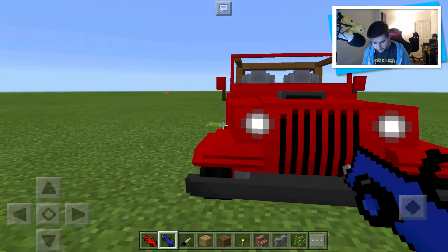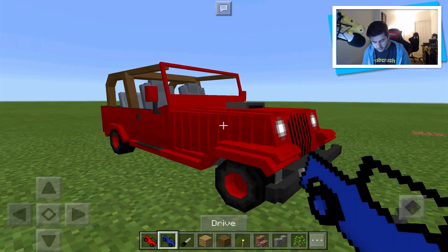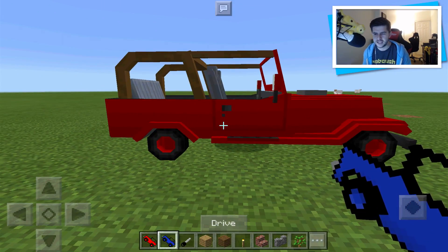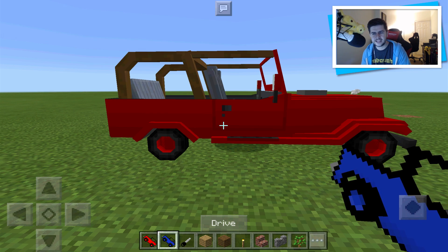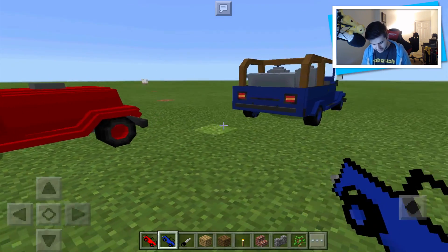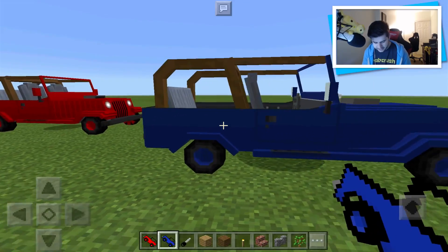Something cool about this add-on is when it's night time, the lights will definitely light up as well. So if you guys just want to drive into a desert at night time, you can definitely do this. These are like the cars you would definitely see in something like Jurassic Park, Jurassic World. So that's the red one and this is the blue one.